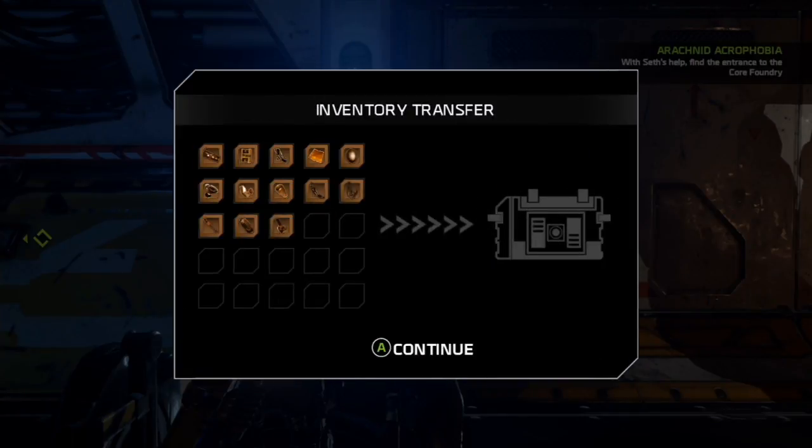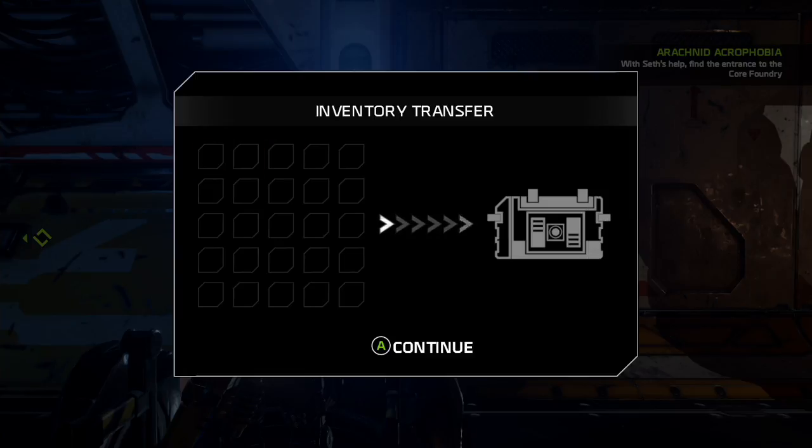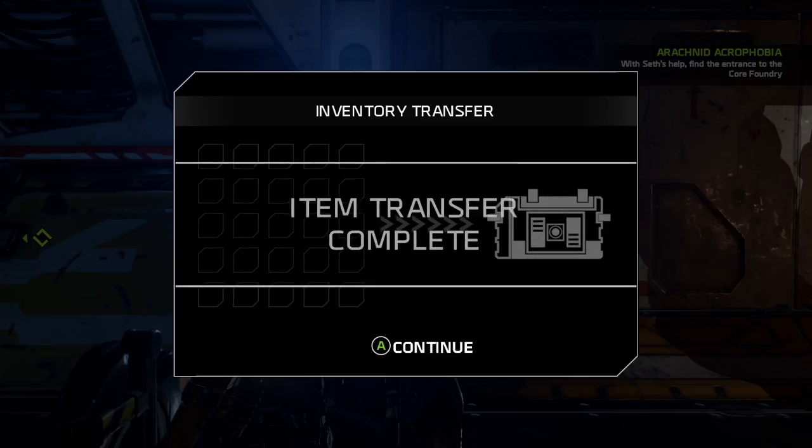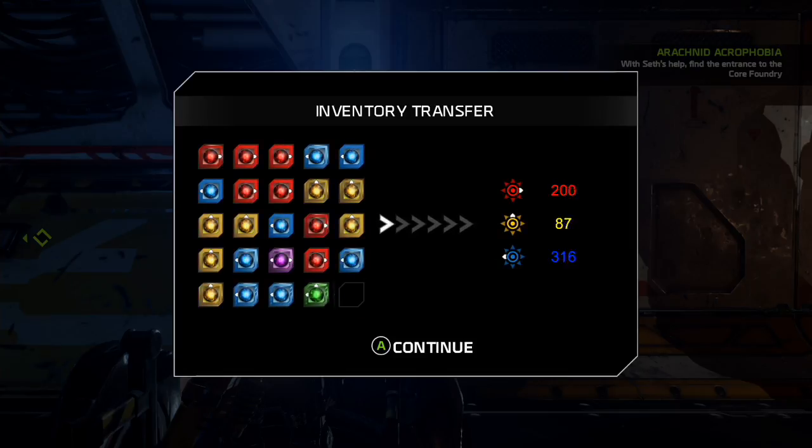Hey, what's up everybody, Justin from GSL here, your favorite voice from the internet. This is the Stronger and Stronger achievement in ReCore. This achievement is for using CoreFusion to increase a stat on any core bot or any core.